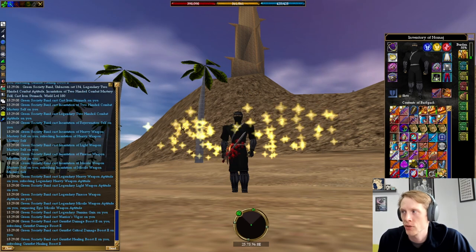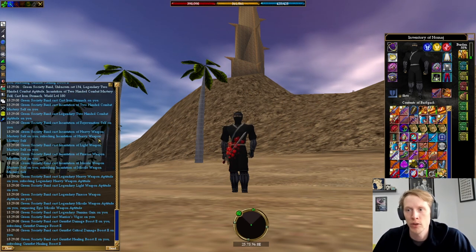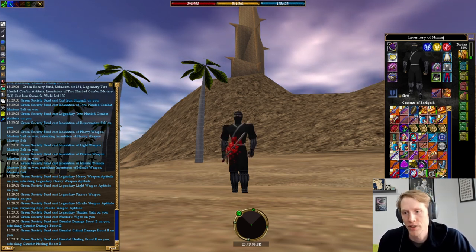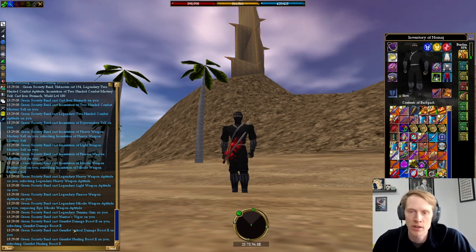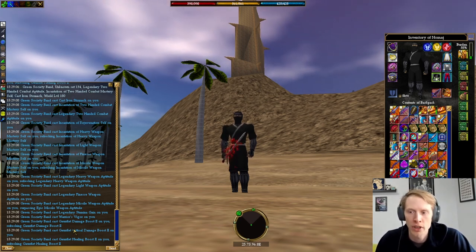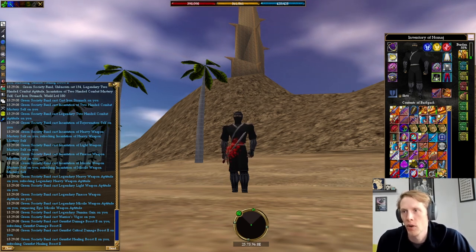The green society ring gives me my level eight heavy weapons and missile buffs, my legendary heavy weapon and missile buffs, legendary stamina gain, warrior's vigor, and — since the gauntlet damage ratings don't stack — this one only gives me critical damage rating two, which is still incredible.